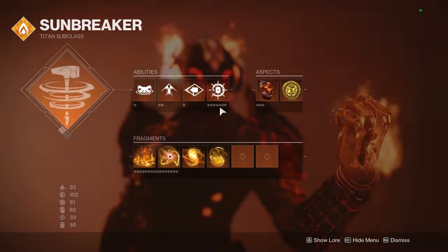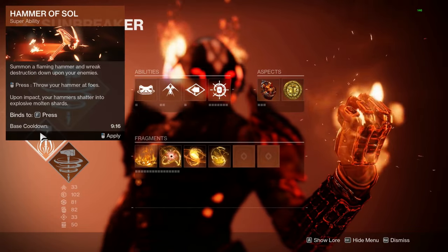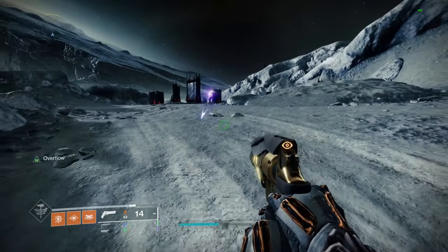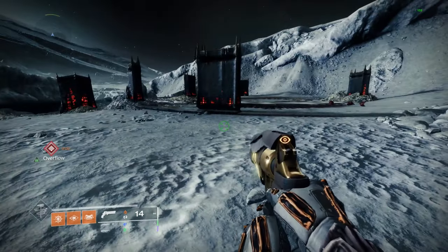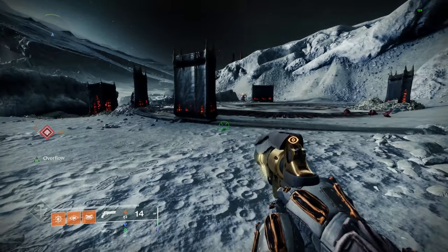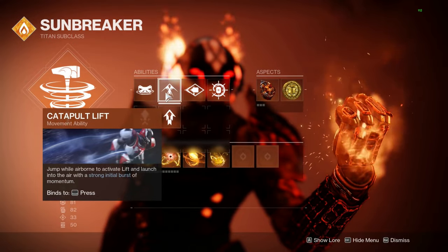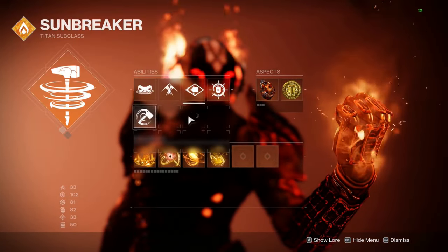So here's the full build. I'm using Burning Maul, which is actually surprisingly good and has a faster cooldown compared to Hammer of Sol. I'm using Rally Barricade because it has a faster cooldown than Towering Barricade, and in sixes you don't need your barricade to peek sniper lanes or resurrect teammates — you pretty much only want it to trigger the restoration effect. I also have Catapult Lift, which is the best movement option on mouse and keyboard because you can skip with it. Hammer Strike is there to ape with the shotgun, though you can use Throwing Hammer if you prefer.